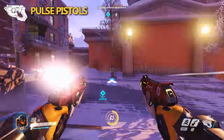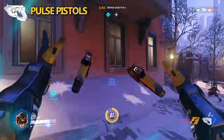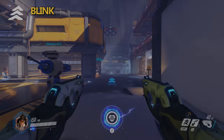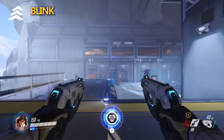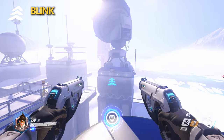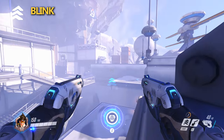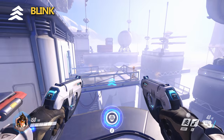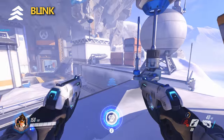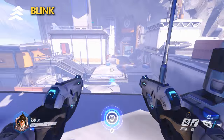their damage drop off is incredibly significant. So the closer you are, the more damage you're going to deal. But you're also in a hairier situation at that distance, and we'll talk about that and positioning as we move forward. Blink is an ability that allows you to move forward, left, right, or backwards 7 meters in any horizontal direction. The only directions Blink can't be used are upward and downward. However, Blink can be used to cross large distances without ever touching the ground, meaning that if you get up high enough, you can go across huge gaps that you wouldn't otherwise have access to.